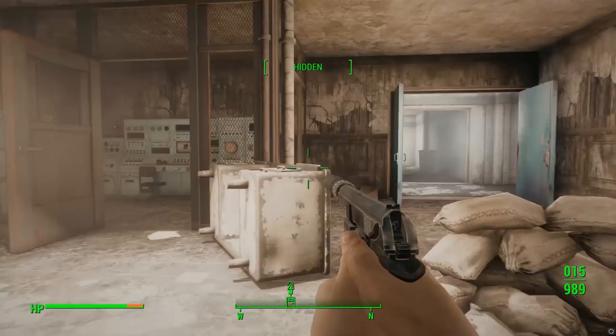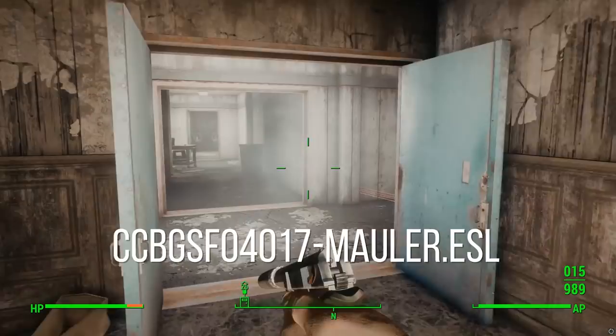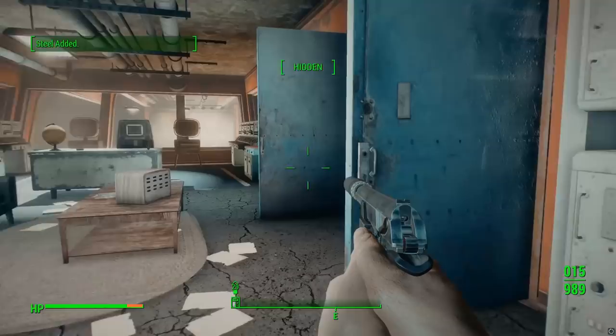Even beyond that, one other thing actually in the Fallout4.ccc file is the Mauler, which appeared in Fallout 3. It's actually been in there since a previous update, but there hasn't been anything done with it — it hasn't been removed or changed in any way — so that might be something we're also seeing with this new iteration of Creation Club releases.